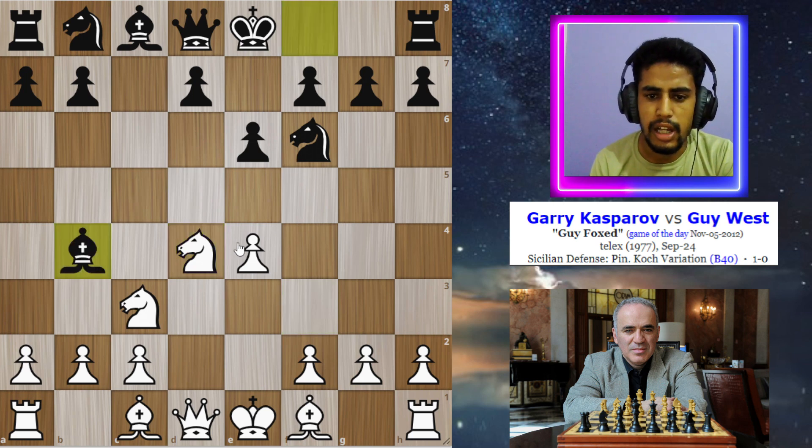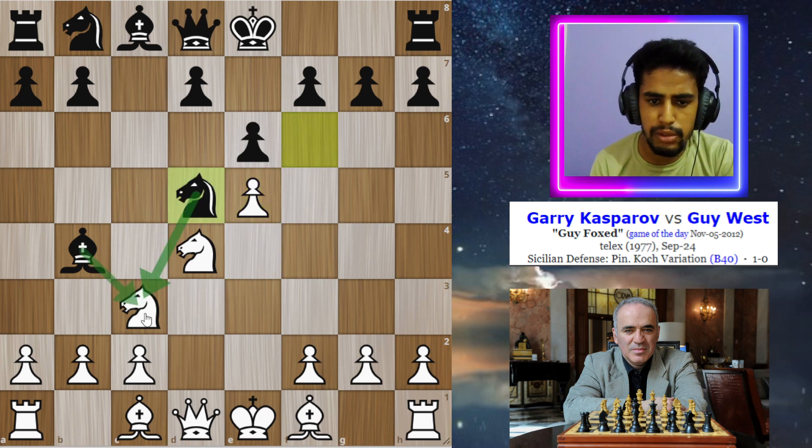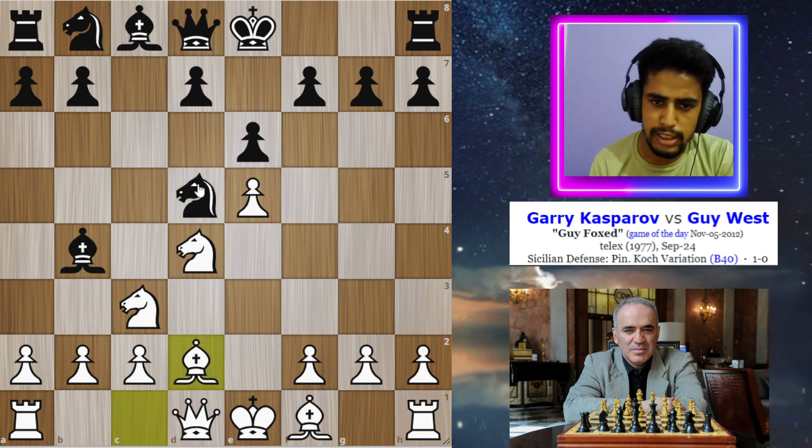In this position, Kasparov plays e5. Now the knight goes to d5, putting a lot of pressure on this knight with the help of the bishop. Now Kasparov plays bishop to d2, and in this position, knight takes knight.